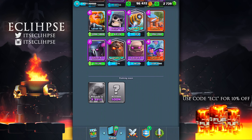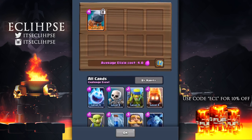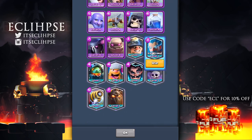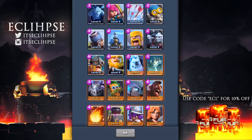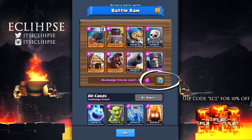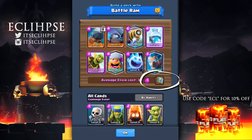Let's get into his footage. This right here is the deck builder and it's pretty similar to the Electro Wizard one. Obviously you have the Battle Ram, which is required in your deck, and after that you have access to every single card — even if you don't have a card unlocked you can still use it. Pretty much everyone is on an even playing field. There's also a randomized deck button which gives you a random deck — not really useful, but it may make for an interesting video.